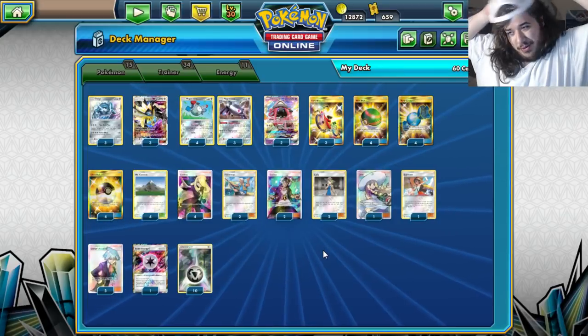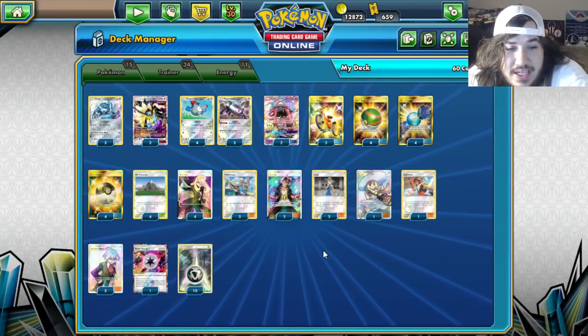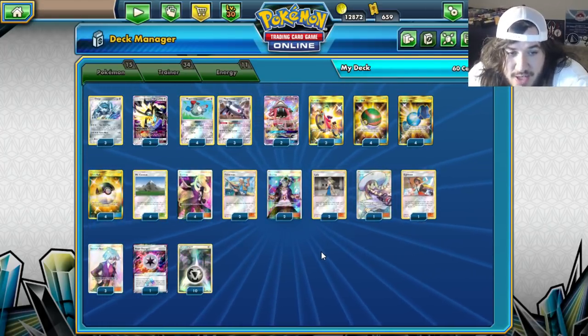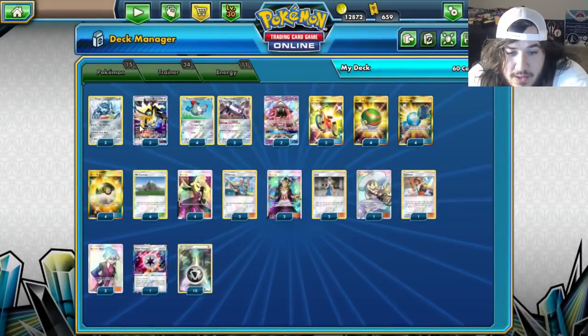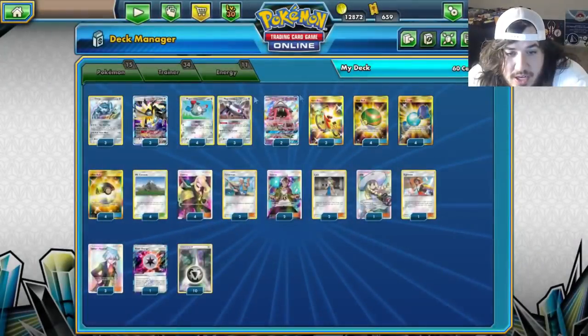We were on Twitch talking about rogue decks and both wanted to showcase his Magnezone deck. Magnezone is a card we really haven't seen too much, and this Dialga we really haven't seen at all — I think it's from the new set.